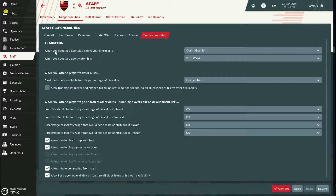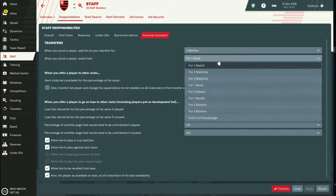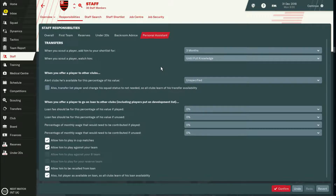In the personal assistant tab, it will automatically handle some tasks related to transfers and loans. When I scout a player, I like to change the default settings: I set it to shortlist for at least three months and scout until full knowledge. So if you right-click a player and send to scout, it will add that player to your shortlist for three months, and your scouts will stay with him until all attributes are fully populated.